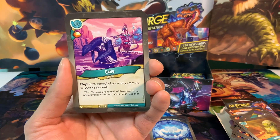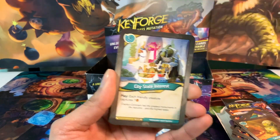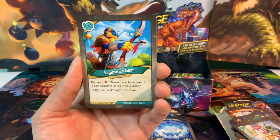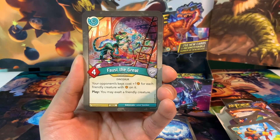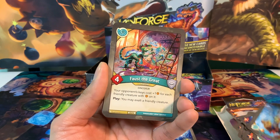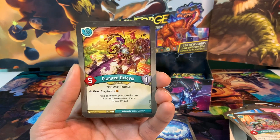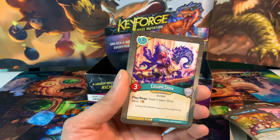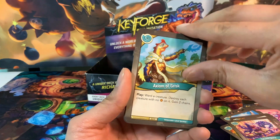We've got Exile, an action card with an Amber Pip. Play: give control of a friendly creature to your opponent. We need to get that Optiogorkus loaded up with Amber and then send him away. City State Interest is a great card - each friendly creature captures one Amber. Sagittarius Gaze - play: exalt a damaged creature. We've got Faust the Great, a 4-power creature: your opponent's keys cost plus 1 Amber for each friendly creature with Amber on it, and you may exalt a friendly creature when you play it. Cornus and Octavia - 5-power, 1-armor, and as an action captures 2 Amber. Citizen Tricks, a 3-power creature: with play reap, exalt him to steal one. We've got 2 of him. And Axiom of Grisk - ward a creature, destroy each creature with no Amber on it, gain 2 chains. Great to have a board wipe.